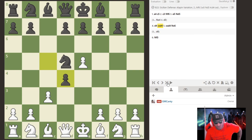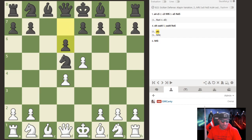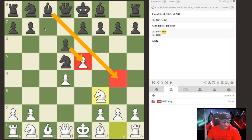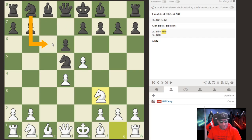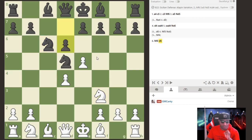When you have a strong center like this, it needs to be broken up. Black needs to attack it with moves like f6 or d6, bully the center and eliminate it, or even create an isolated pawn. As Black, they'll go d6 or knight to c6. The main move I see the most is knight to c6, or it transposes after d4, knight c6, knight f3, then d6.